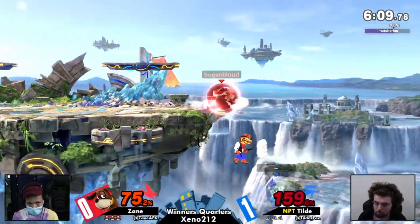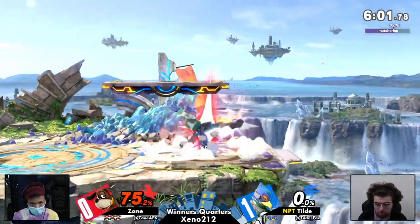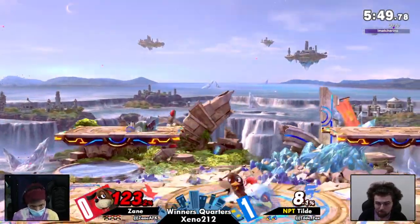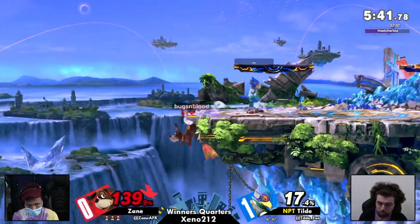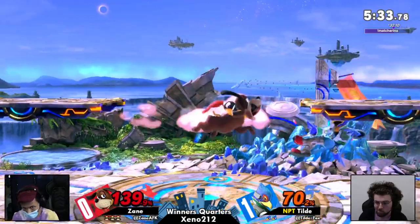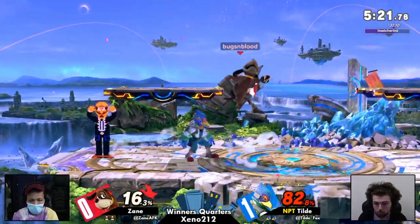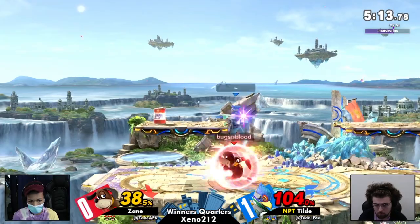One thing we didn't really see from Zane in the last game was the giga brain plays — as opposed to right now. The way they put out the gunman to force the low recovery, and with that great timing on the down air, Zane now has the lead. Let's see if they're actually able to do something with it this time around. It's a defense mechanism — like how lizards drop their tails, squids ink, gunmen drop pants.